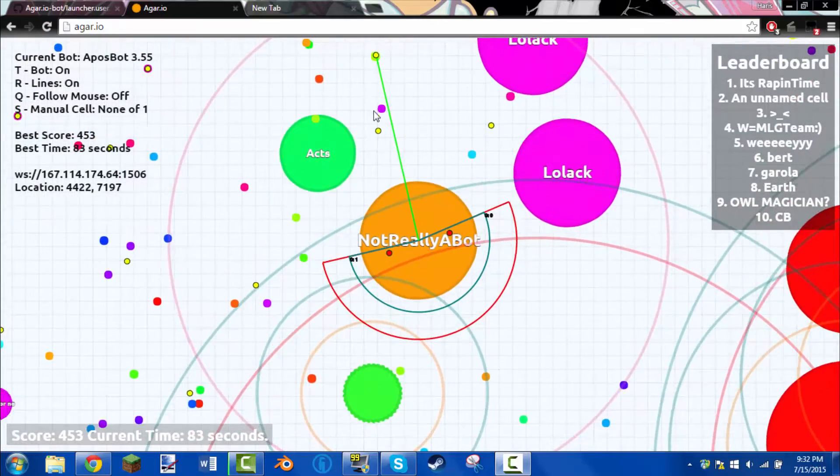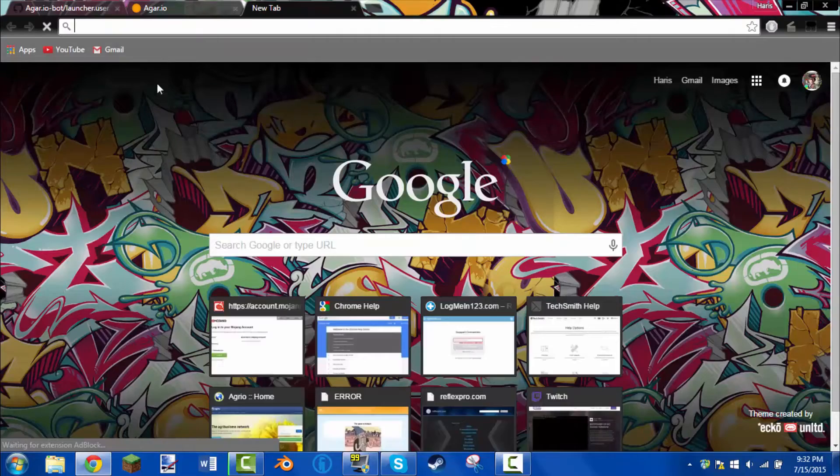So the first step that you want to do: you want to open up a new tab. You're going to need to use Google Chrome, because that's the only one I know how to do it on. So if you're on Google Chrome, open up a new tab and click the thing where it says Apps.